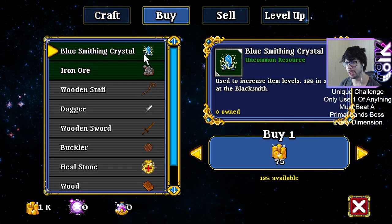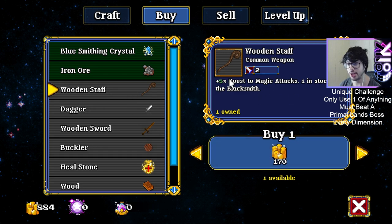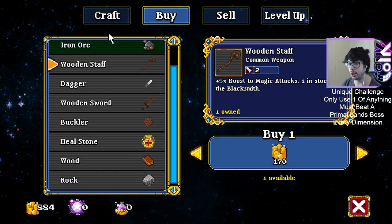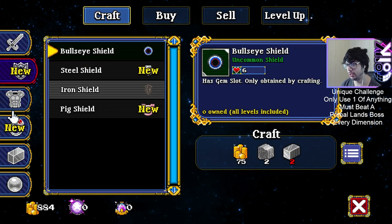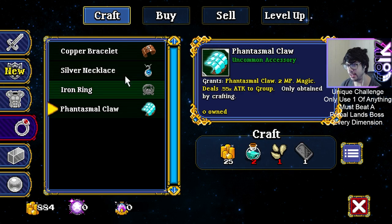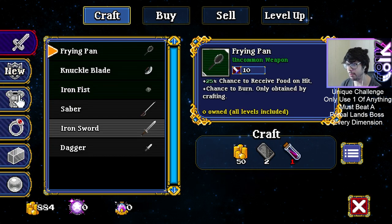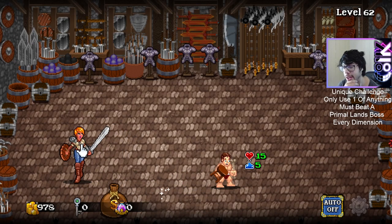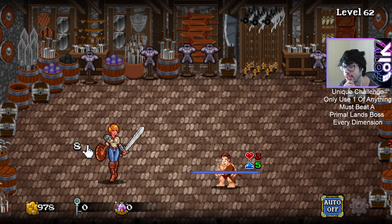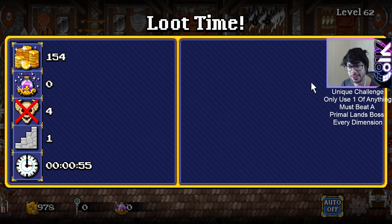Can we craft anything else? The silver necklace is also super impactful, but we don't have silver. I'm going to continue grinding away. And of course we run into an ambush straight away, which just sucks. Couldn't even KO it, so we basically just lost gold on that run - we didn't even get a single light of fun.